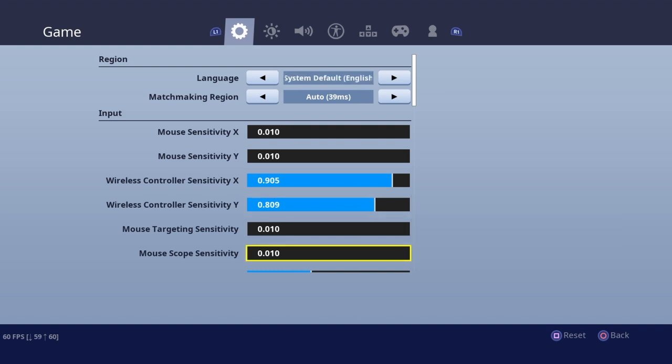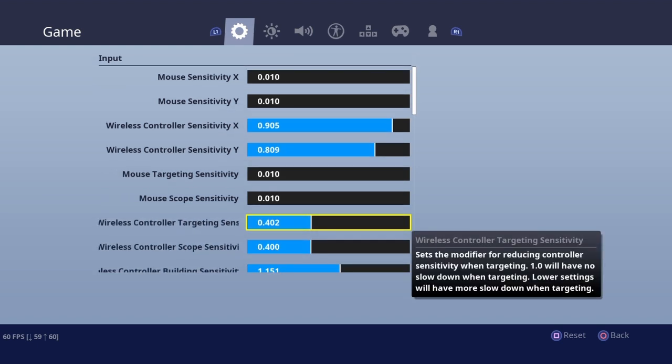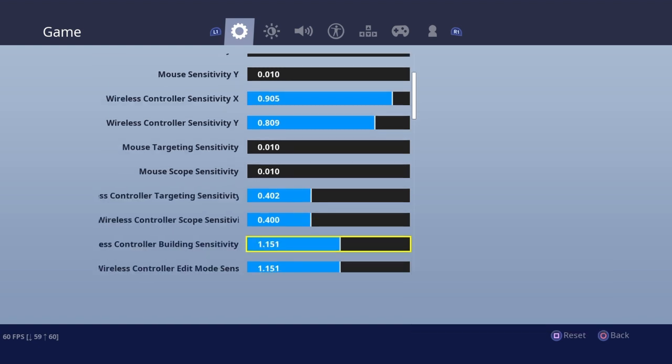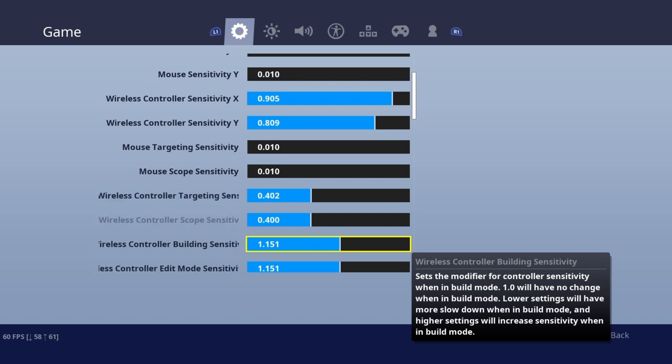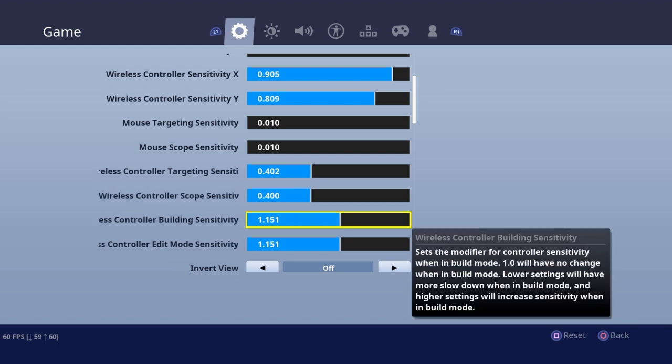That's probably going to be quite interesting, but we'll see. Here's targeting and scope sensitivity - he's got 0.402 and 0.4, so again a bit higher than mine. I usually have around 0.2 for both of them, but I don't think it should cause any issues. If it was like 0.9 it'd be pretty bad, but this should be fine. His build and edit mode sensitivity is the exact same - he has them both on 1.151.